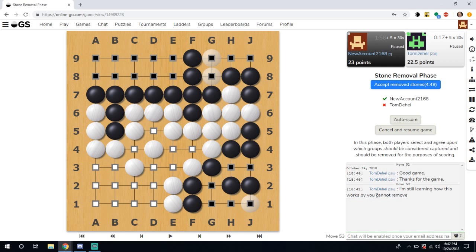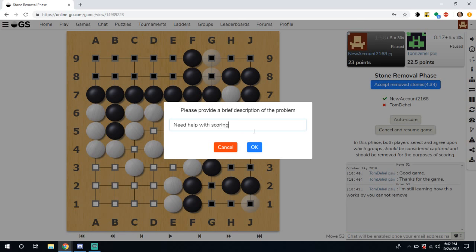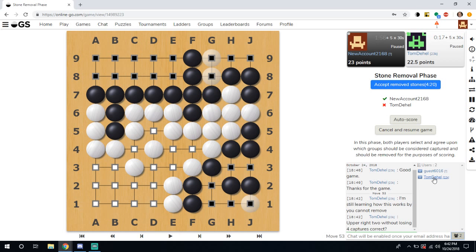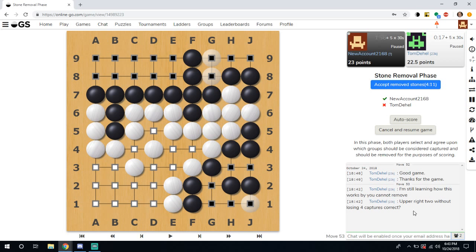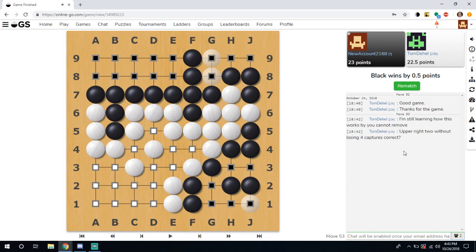He doesn't know how the score works either. Basically you have to remove the dead stones. Unfortunately I haven't activated the email on this account so I'll call a moderator and request help with scoring. This is a good example of that situation. He is still in the room waiting. He did eventually accept the score and we win by half a point.